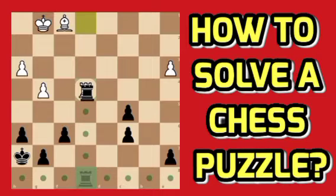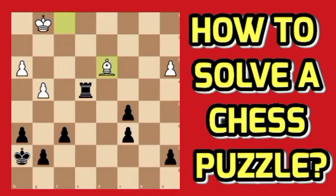If we grab that rook and white pins our rook with his bishop, we cannot afford to move our king because we will lose our rook and white will maintain an extra piece advantage.